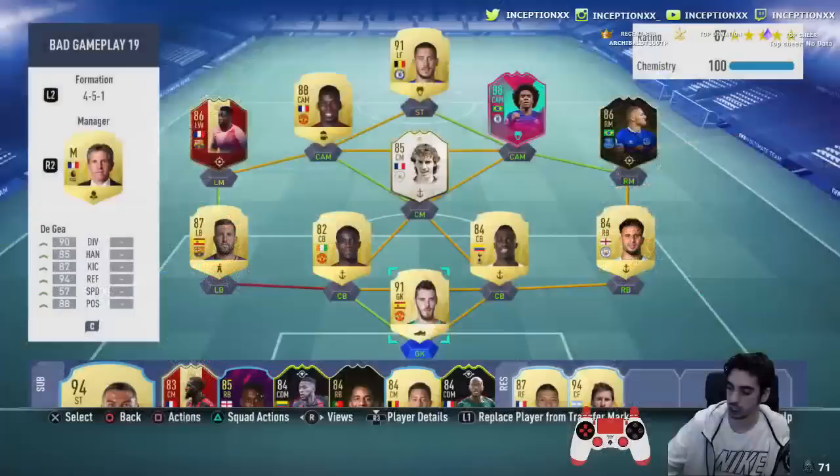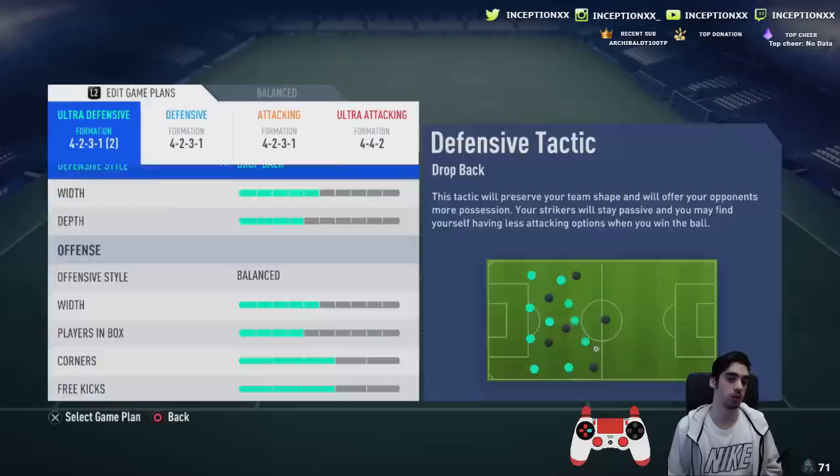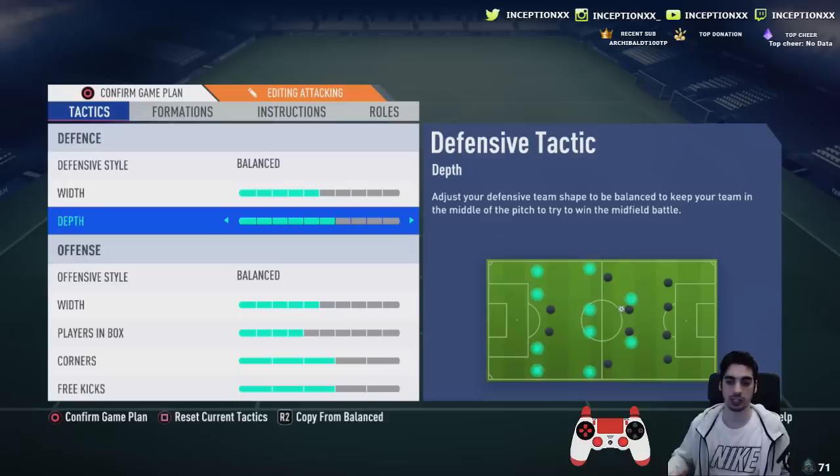I'm going to show you guys the team that I was using. Same team — I've already made a lot of videos about this team. I just want to show the small things. At some point I'd like to change to Oriar maybe as the right back to see how he plays. But this is how the team is set up. I have high depth, but the high depth depends on the opponent. If his team is really running against me, sometimes people set long ball tactics and it makes the players make a lot of runs.